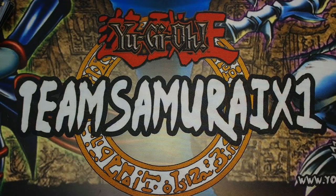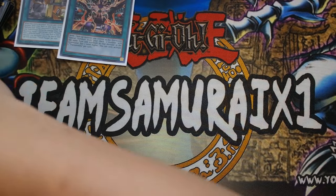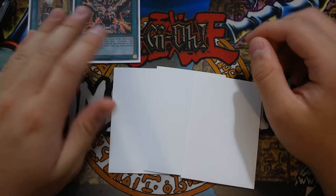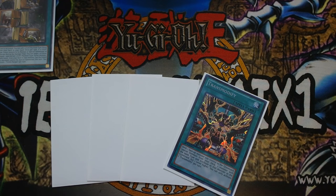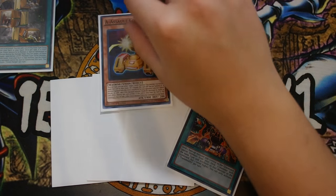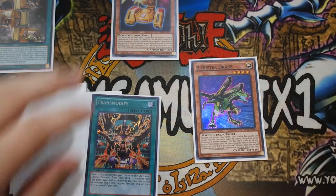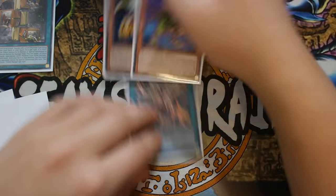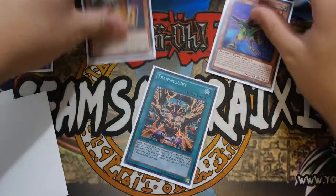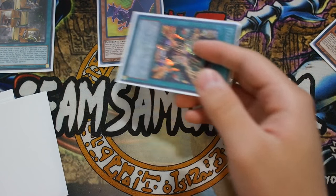Now let me walk through the standard two-card combo with Trans-Modify and Union Hangar. Let's say you open up both of these going first with three other cards in hand. You activate Union Hangar and search - it doesn't matter exactly what you search since you're making Infinity anyway. Let's say you search Assault Core. You normal summon Assault Core, and Union Hangar's effect activates to equip Buster Drake directly from the deck.